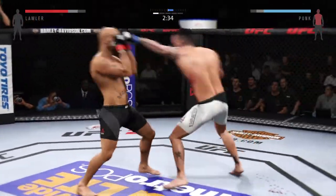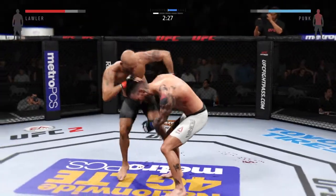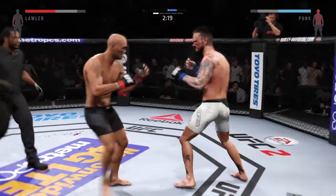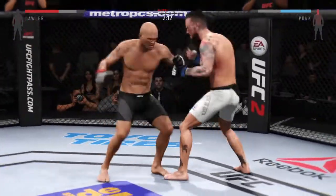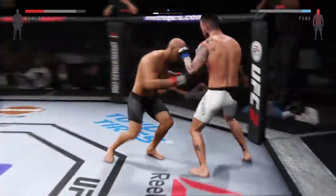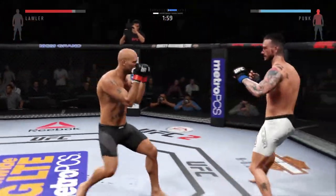Caught him with a big right hand. Oh, solid jab. Big shots. Oh, that hook did damage. Robbie with the head kick, there he is with a hook. Vicious combinations. Good strikes. Keep going, get your right hand up. Start circling — Joey's really come out aggressively, connecting on a lot of shots here early.